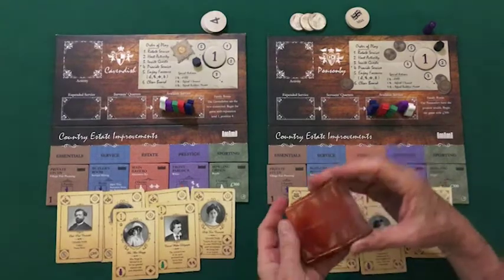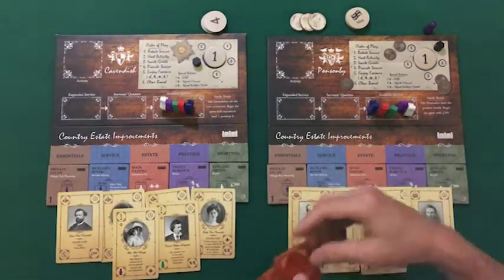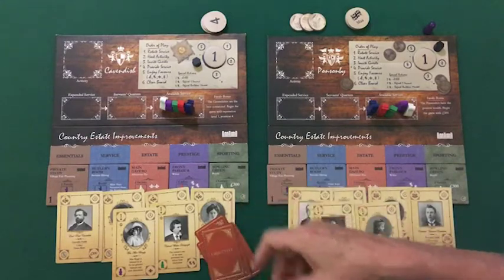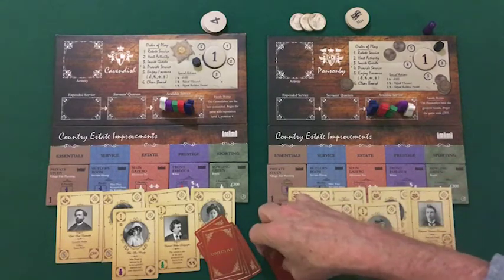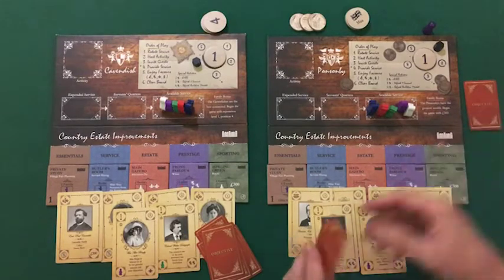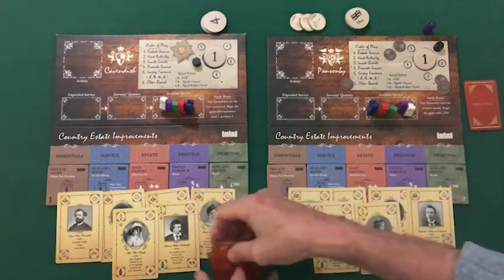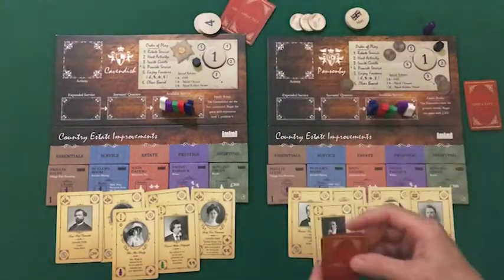The final step for player setup is to locate the objective cards and shuffle that deck thoroughly. Deal five to each player. These are private objectives that will generate endgame victory points. Players will review those objectives, keeping two and placing them nearby the player board face down, returning the remainder to the objective card deck, which will be used to set up the supply board.